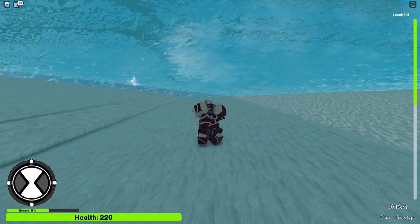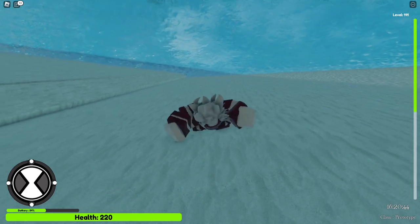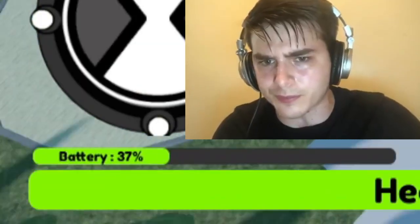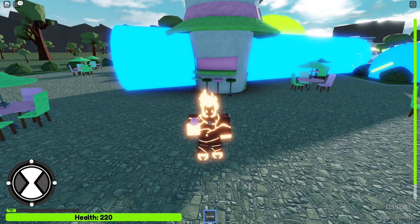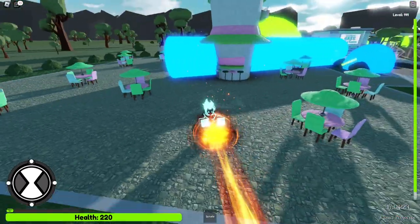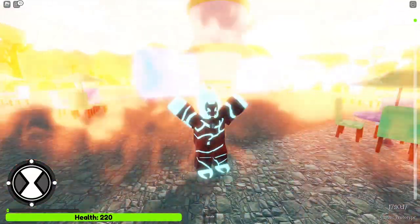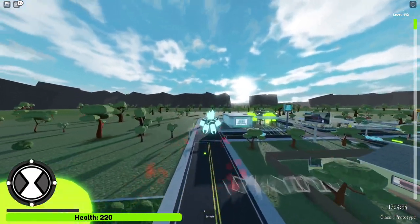Heat Blast has a passive — if I go in the water I will turn into a coal version of Heat Blast, but I can still use my moves. There's also another variation: if we find and eat this smoothie, I become Cold Heat Blast. But this literally doesn't do anything — I just become blue. The fire effects don't change. I am just blue.